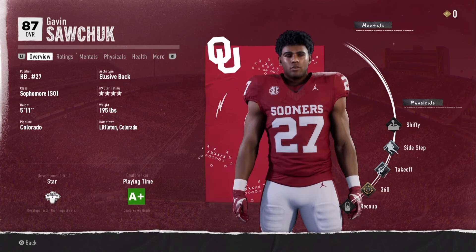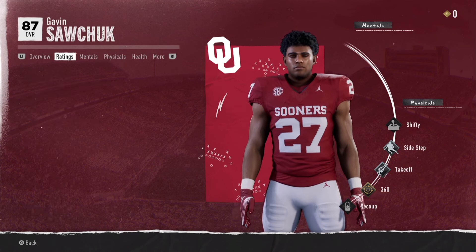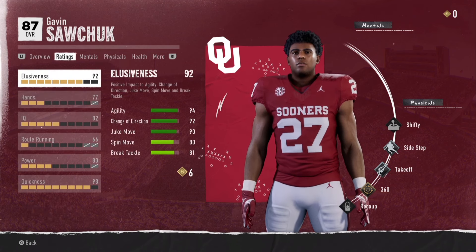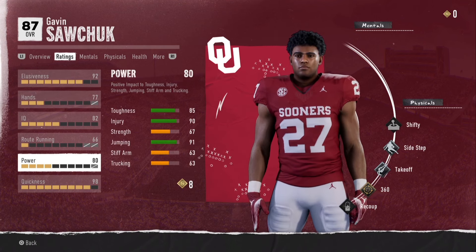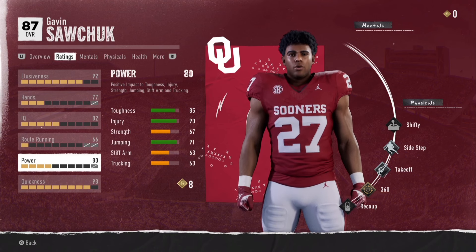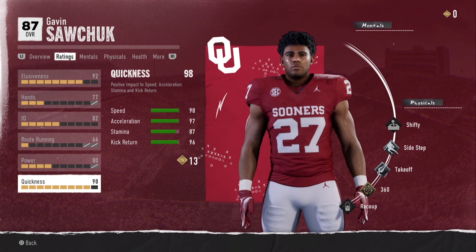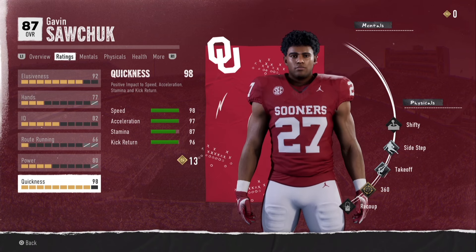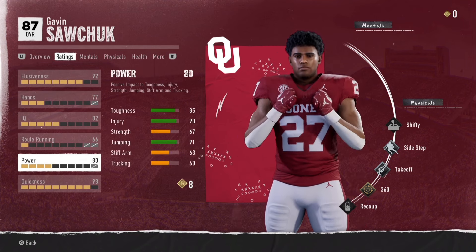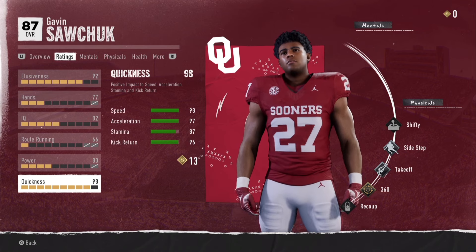Next on the list is running back out of Oklahoma, Gavin Sawchuck. His physical abilities are really nice. He doesn't have the shifty, but he has the 360 which improves his juke moves. He has 94 agility, 92 change of direction, 90 juke move, 80 spin move. Hands and route running aren't crazy, but his power is pretty solid, especially with 91 jumping. His quickness: 98 speed, 97 acceleration, 87 stamina, 96 kick return. Put him in wildcat formation or constantly run read options or pitches — he is crazy.